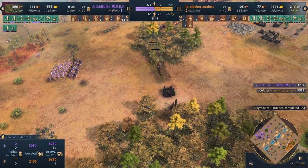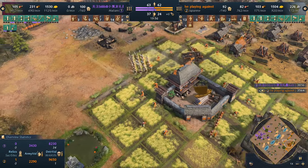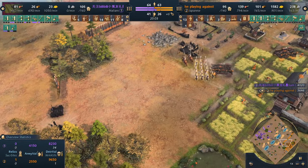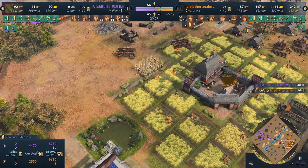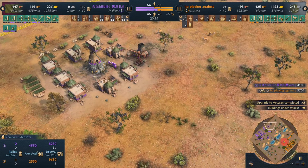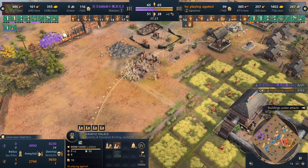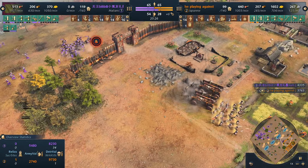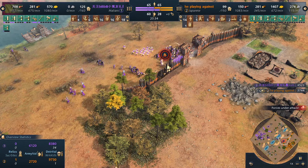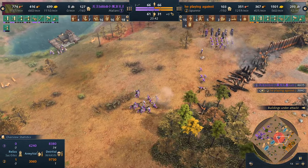The Malians lost a lot of resources there — the damage was real. We're talking about 64 villagers for the Malians and 63 for the Japanese, meaning the eco advantage is now on the Malian side because they have the cow boom and passive gold from the pit mines. The problem is how do you push into the Japanese base? Are we seeing a Shogunate Castle soon?